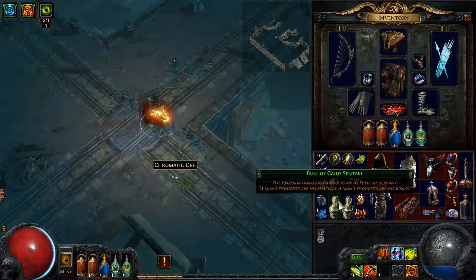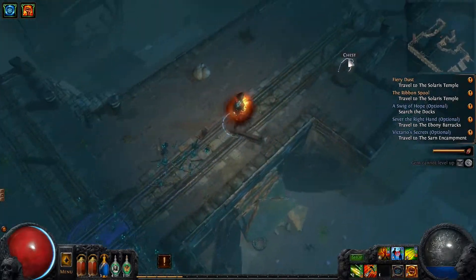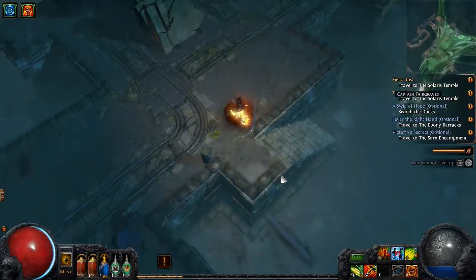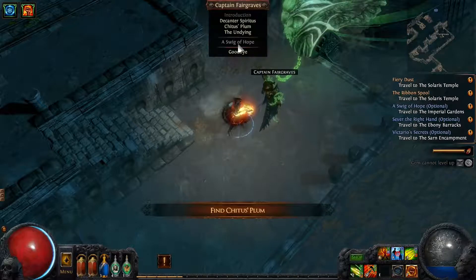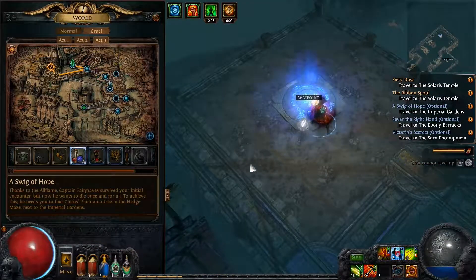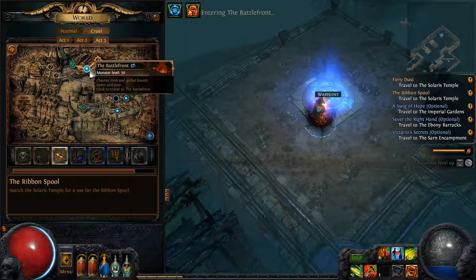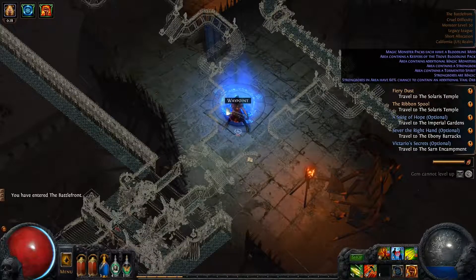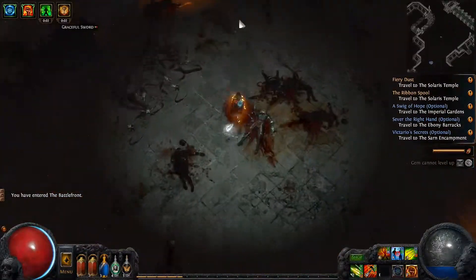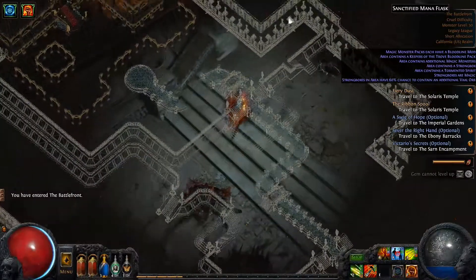I meant to turn in this quest before I came here. I should have used those before I came into the dock — remember that for next time. Here's Fairgraves. We'll skip through. Oh, we need to get the plum — that's what we need. Dang it, that's not everything. We got the waypoint though. The next place we need to go to is the Solaris Temple — we already know where that is, it's just straight up here. We'll find Lady Diala again there.